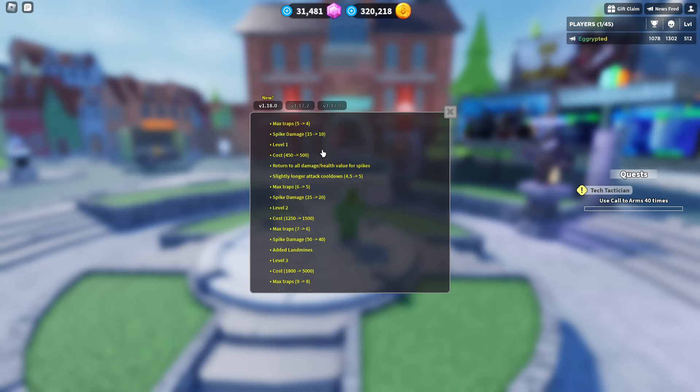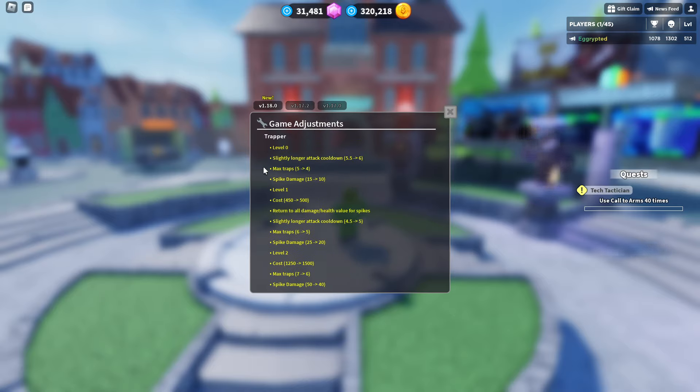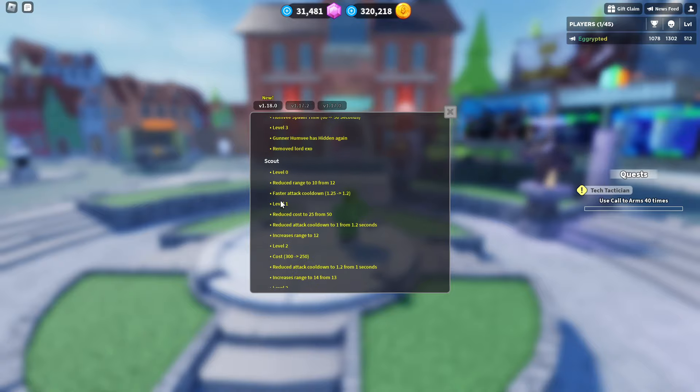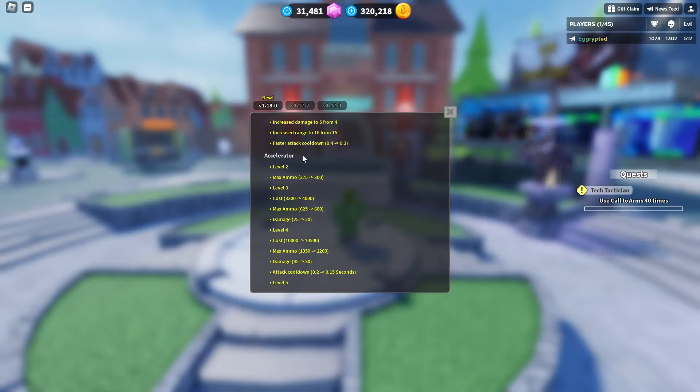And there's also a bunch of buffs. Trapper got buffed even though it doesn't look like it — apparently it's a buff. Military base got buffed, scout got buffed, accelerator got buffed — actually no, accelerator got nerfed heavily.